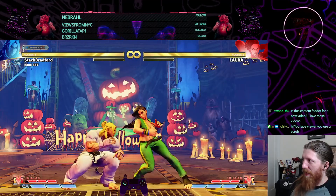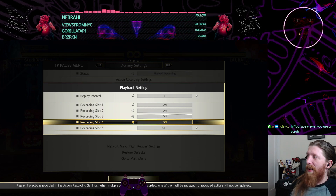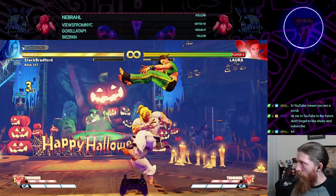Make sure that you're punishing the command grab — not with a little light kick or whatever. Do a heavy into whatever you can. Then once you're comfortable doing that we're gonna add the EX elbow. Again, EX elbow is another thing I see people not punishing hard, but it's minus 11 at the least.